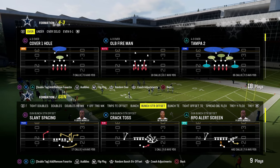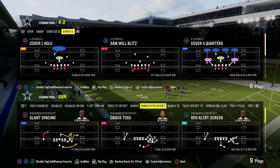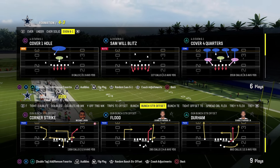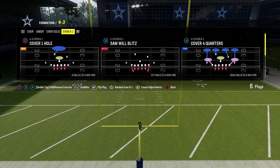Today's video I'm going to be breaking down the best, most powerful blitz in Madden 24, as well as a great coverage defense you can use to slow down some of the best offenses in the game, including the bunch strong offset in the New York Jets offensive playbook.